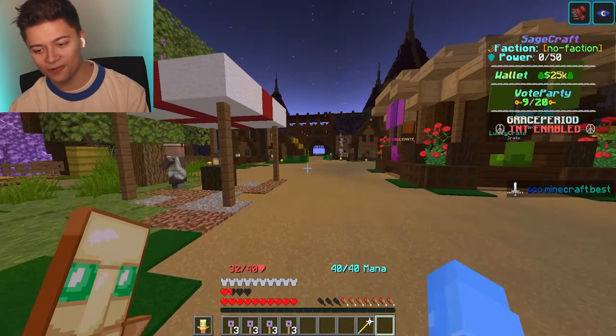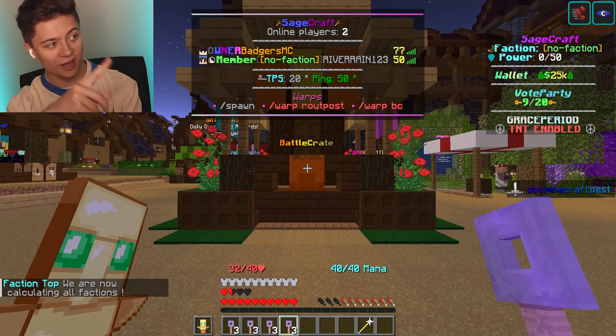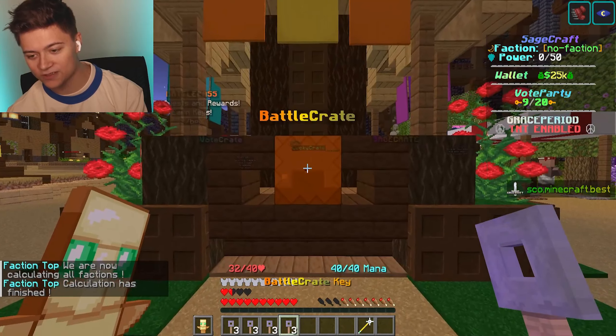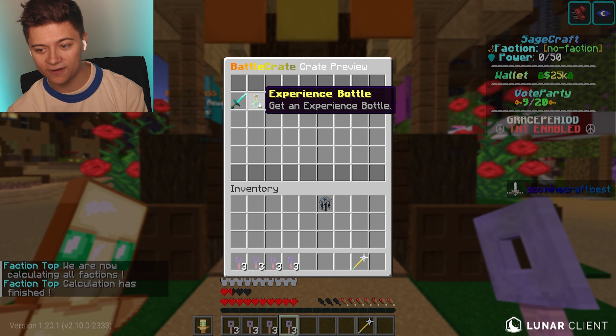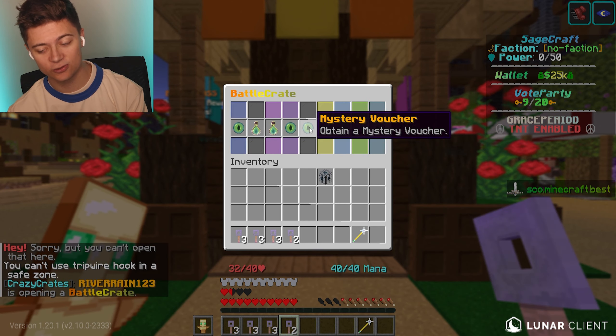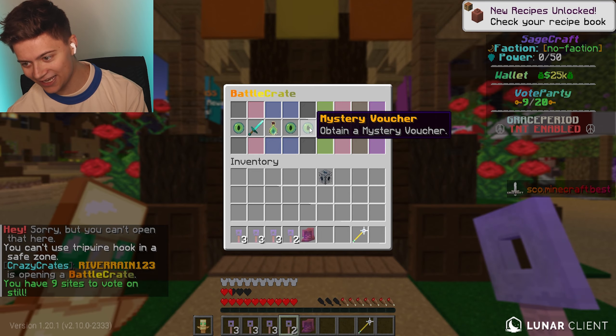It's now time to open up these crate keys. Let's start with the battle crate — it just looks so insane. Shout out to the dude in chat who is F-top number one. This server deserves way more players than it currently has. In the battle crate you can win a mystery voucher, an experience bottle, or a kit PVP voucher — only three rewards but they're all super insane.